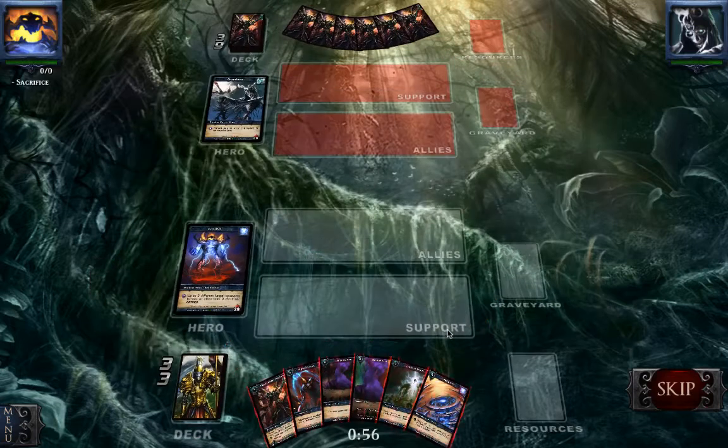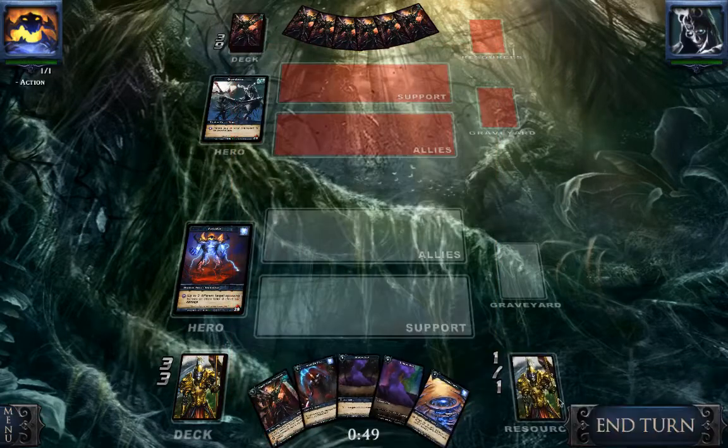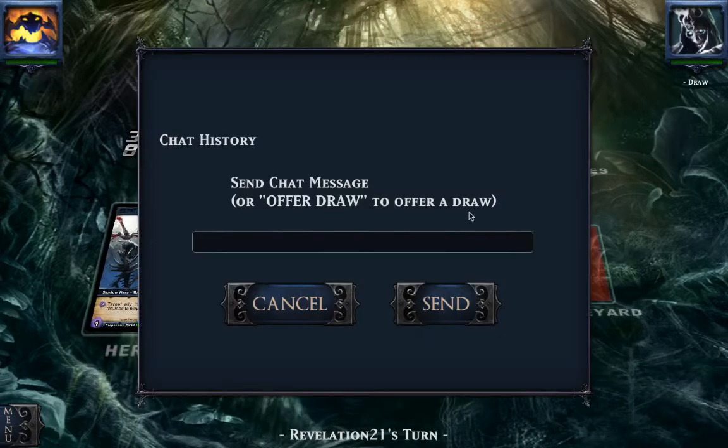Let's see what we will have here. This is a Gravebone — a mage. He is going to deal some damage. I guess he does not have any big weapons. So let's get rid of the Leyline Nexus and give him the high fun.